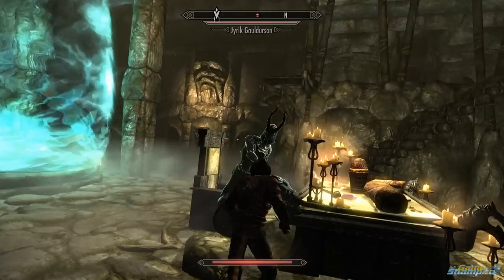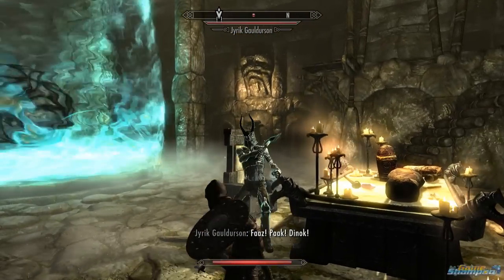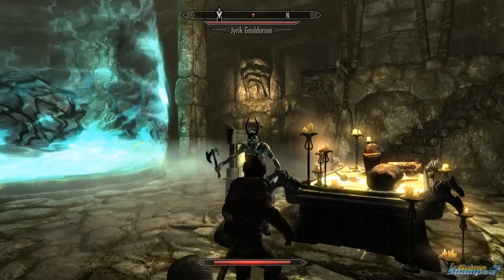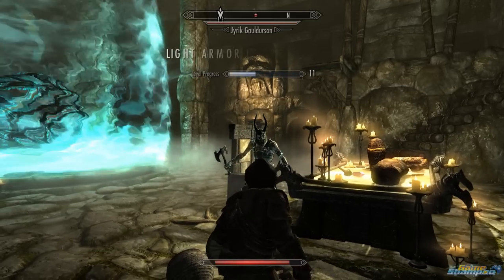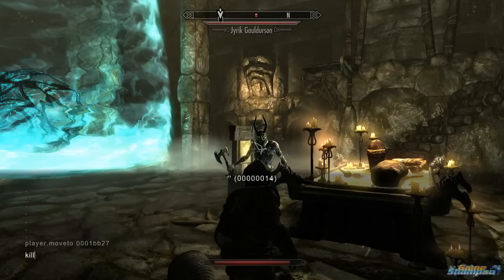Usually you come here when doing the mage quest and you have a wizard with you to help. But for now you have to use another cheat, so open the console again and type kill all, then press Enter and close the console.